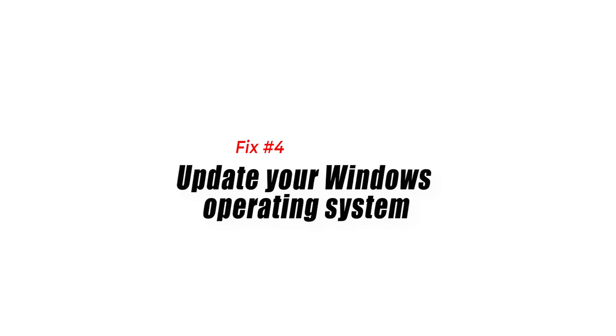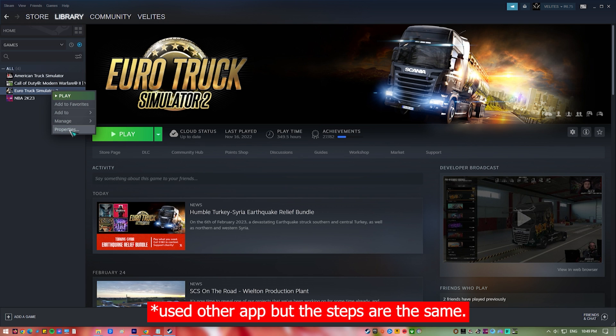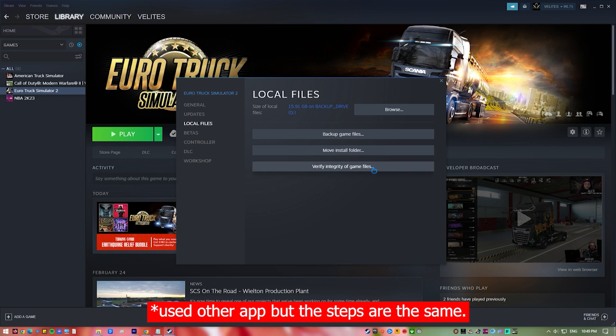Fix 4: Verify integrity of Monster Hunter Rise local files. Monster Hunter Rise will crash if the data in the game file is corrupted. To repair the game, use the Steam client to check the integrity of the game files.